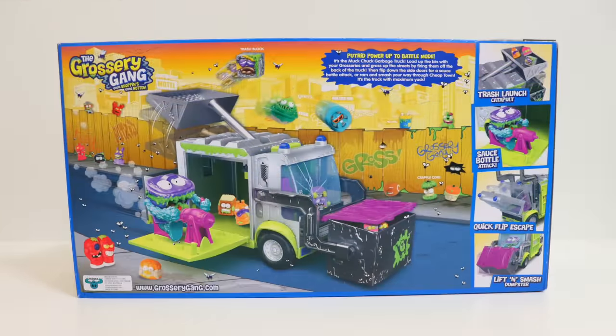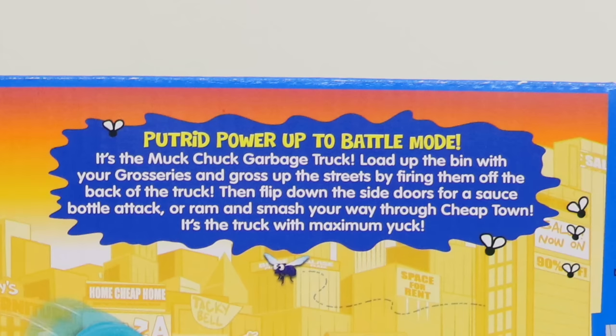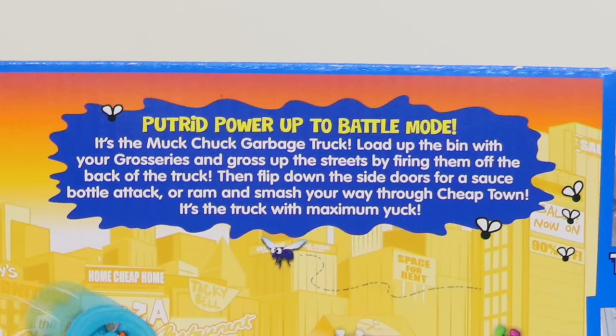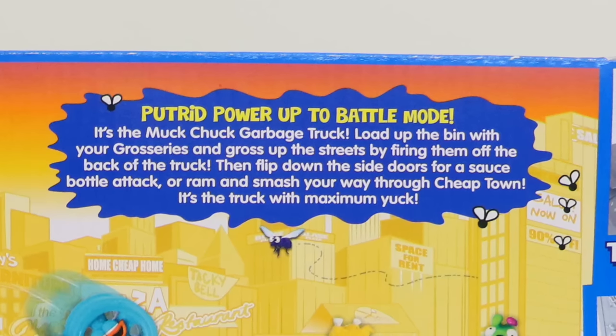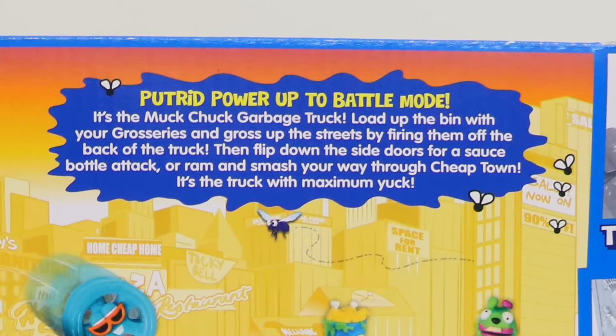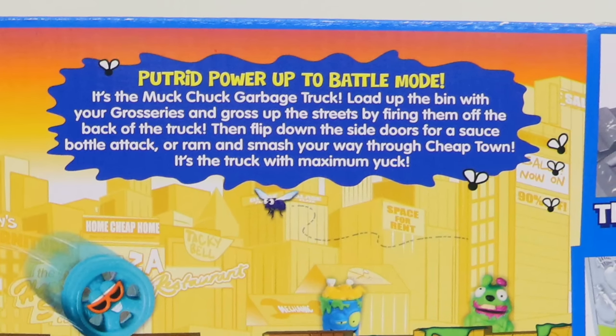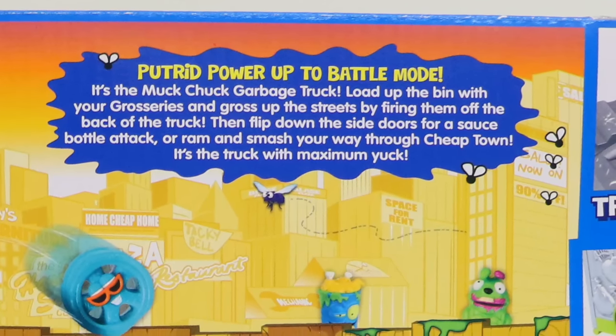On the back of the box, it reads: Putri power up to battle mode. It's the Muck Chuck garbage truck. Load up the bin with your groceries and gross off the streets by firing them off the back of the truck. Then flip down the side doors for a sauce bottle attack, or ram and smash your way through Cheap Town.